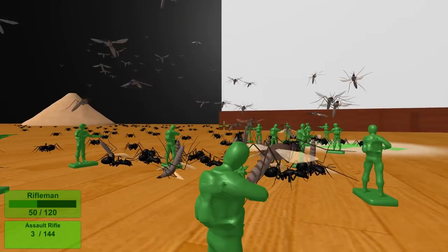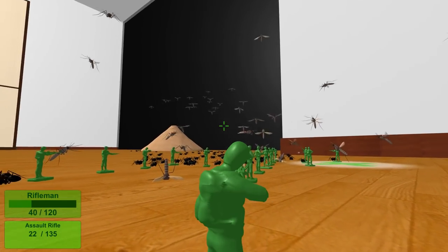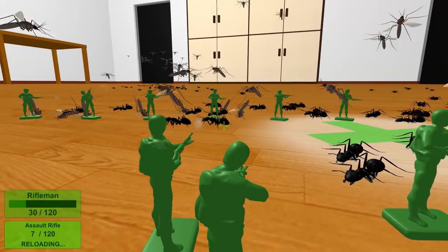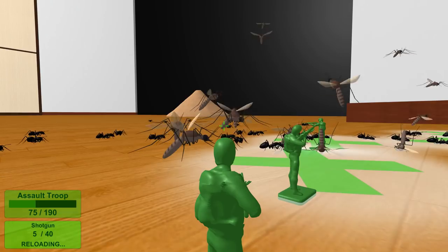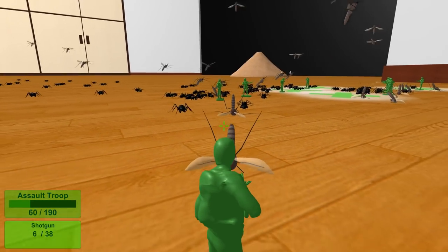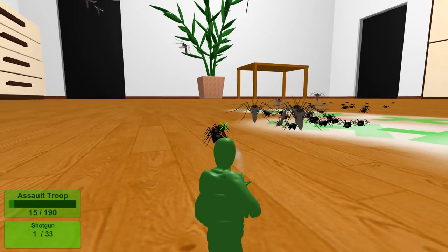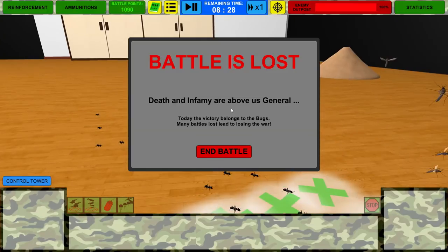We've got a man down over there. Our guys are going to be dropping like flies unless we can take these dudes out. I kind of wish I had a bigger army. Let me grab an assault troop — these guys are pretty cool because they do a lot of damage. If you get a good line of sight on some of these critters you can get like seven to ten ants in one shot. The battle is lost. 'Death and infamy are above us, General.' I told you it wasn't easy. Our army just was not big enough.